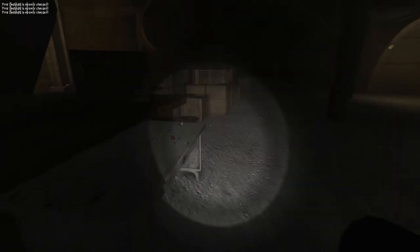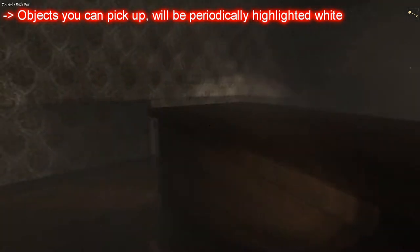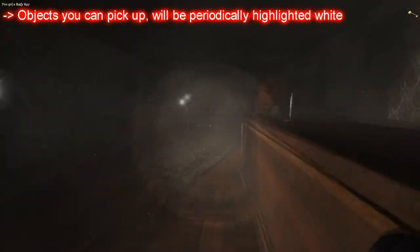Right mouse button toggles your flashlight. While enabled, the flashlight consumes battery power and can be refilled by picking up batteries laying around on the level. The left mouse button is used to interact with objects. Batteries, keys and other objects can be picked up by simply left clicking them.